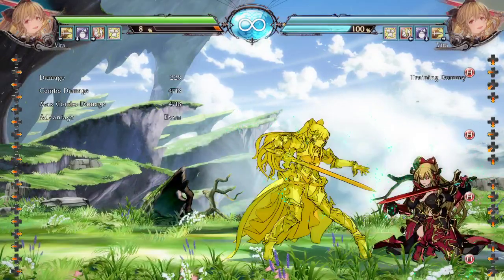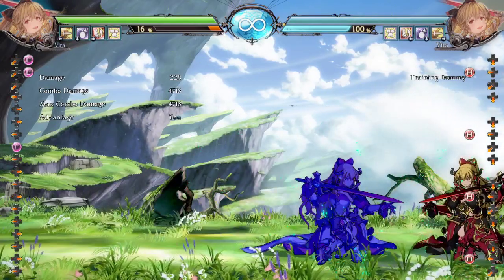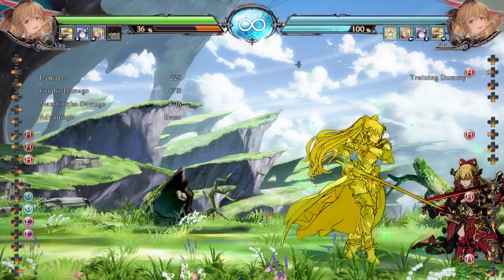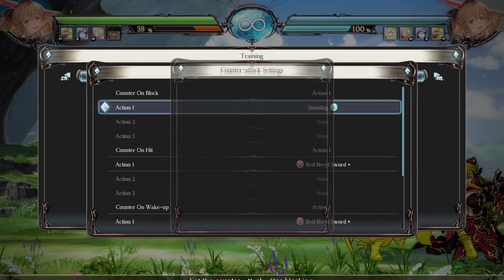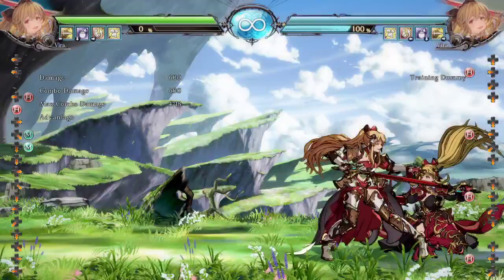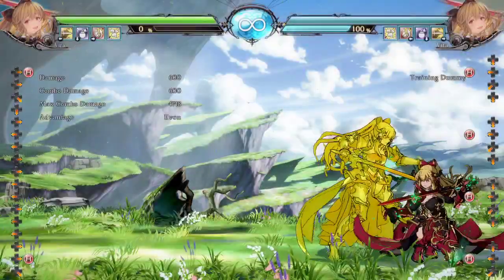The one you're most going to see is — let's turn on the counterattack here — maybe Vera is pressuring you, then thinks they're going to get a 2M, and they just autopilot on 1-2-3-6 and hold the button to stay safe. This is still minus, so if your opponent is doing a crouching medium here, this should clash with them. This will crush my 5M after.